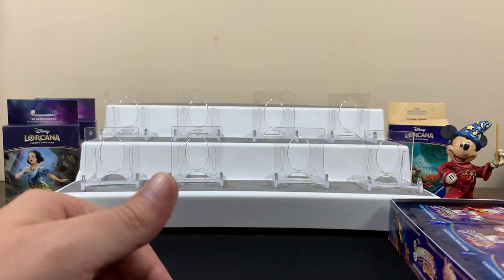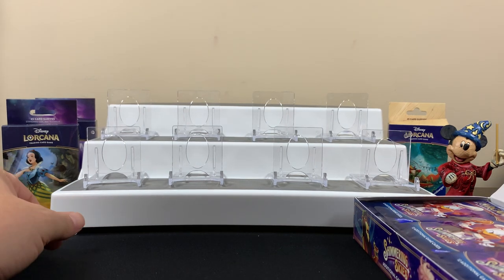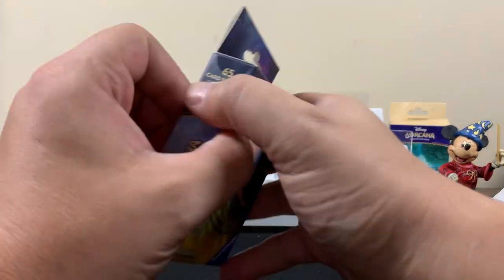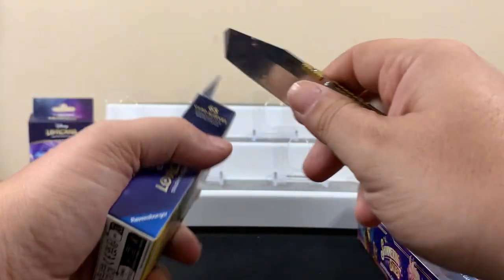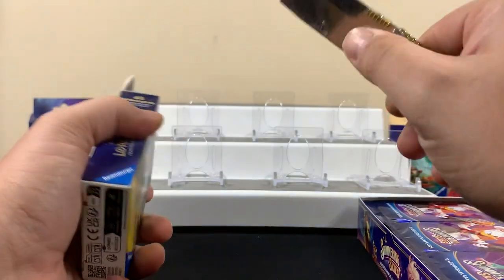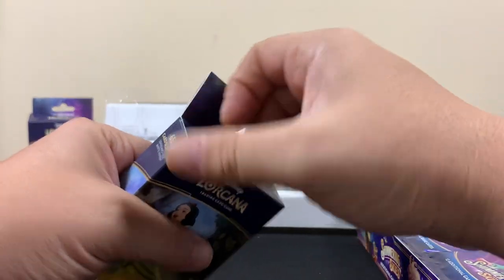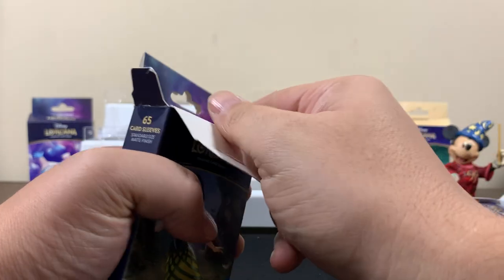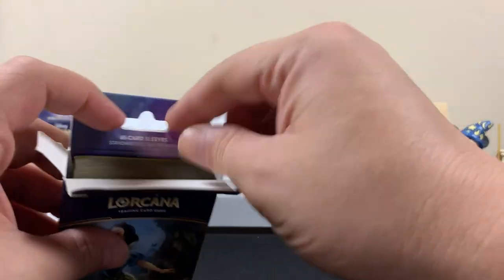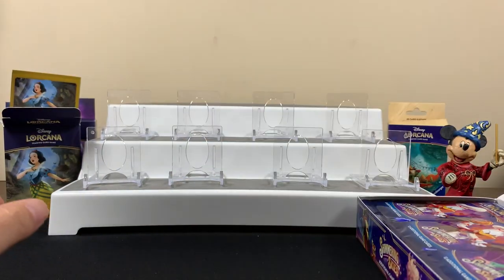We'll leave the box over here by Mickey to throw some luck on it. We ended up getting these — my daughter got them at a store, like Target or something. They're not necessarily the new sleeves for this set, but we'll use them. In the past I got the Aladdin ones, so we'll use some of these Snow White ones.